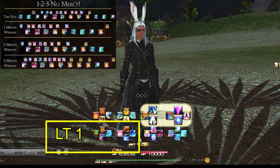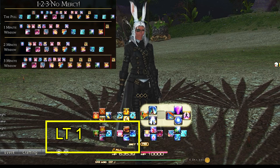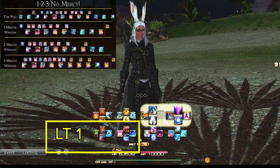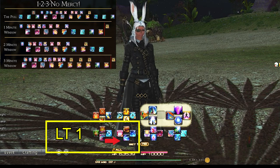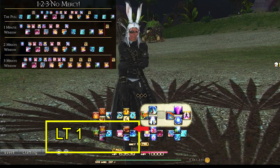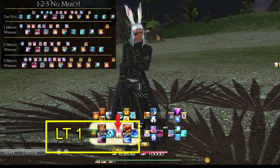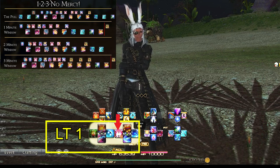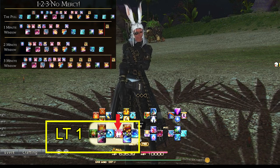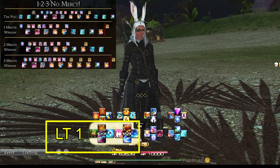Left trigger 1 is always our AoE GCD combos. I generally like to keep AoE to the left trigger and single target to the right trigger if at all possible for all my jobs — tanks, healers, or DPS. We have our 2 AoE GCDs, Demon Slice and Demon Slaughter, and our technically 3rd AoE GCD ability, Fated Circle, which you use when you are in an AoE trash pool. We also have our gap closer here, only because I didn't want to put it on the second cross hotbar since we'll need to weave it in quite often for our rotation, and this was really the only available spot.